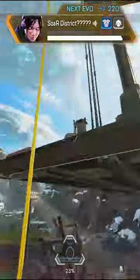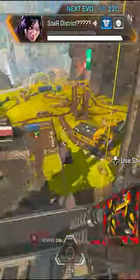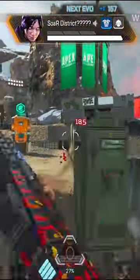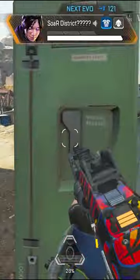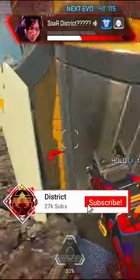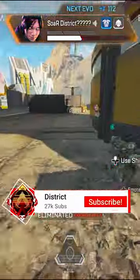I knew that I wouldn't 1v1 that Bloodhound, so I took that opportunity to actually reset and then re-engage. From here, I'm going to try and make sure that that Watson doesn't get picked back up, because now I'm going to have to take a 1v2 all over again. Both players are now on 1hp — a quick slide and wall bounce to make myself hard to hit, while I engage this Bloodhound, quickly get behind cover, repeat that on Watson, and that's how I win 1v2s.